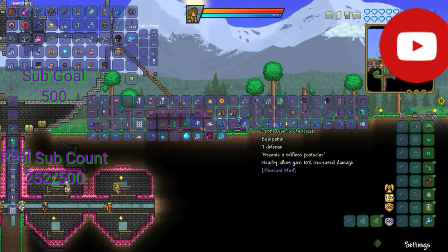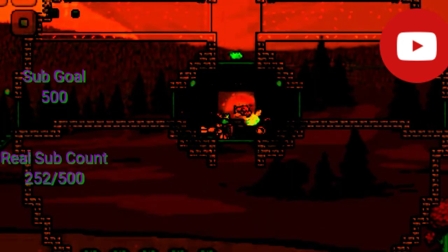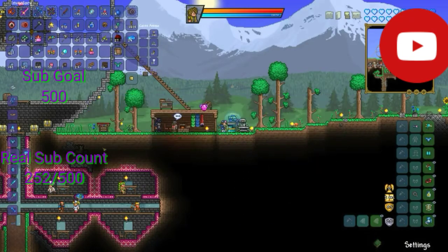Now of course we're gonna start by crafting the depth divers armor set - depth divers chest blade, magic mirror. This may not be enough for the yo-yo, but who cares. Depth divers greaves - yeah, we had just enough bars left for the helmet, and bam, there we go.